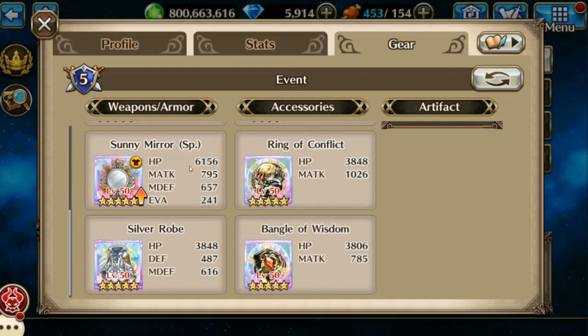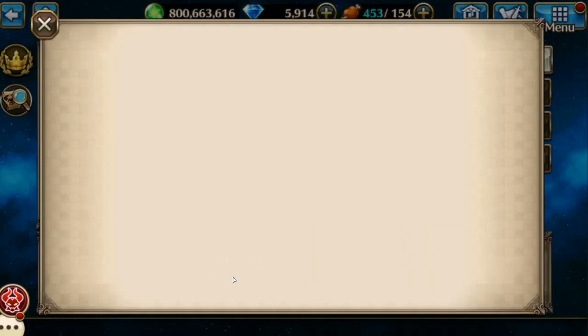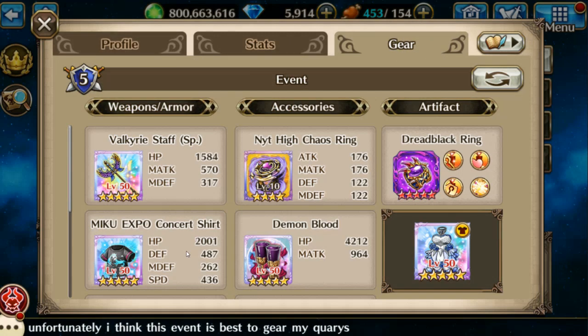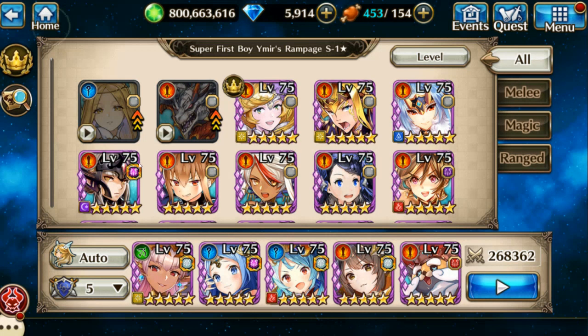Amaterasu is my other main damage dealer. Urd is there to make sure that Amaterasu and Solstice don't die, and last I'm running Envy.